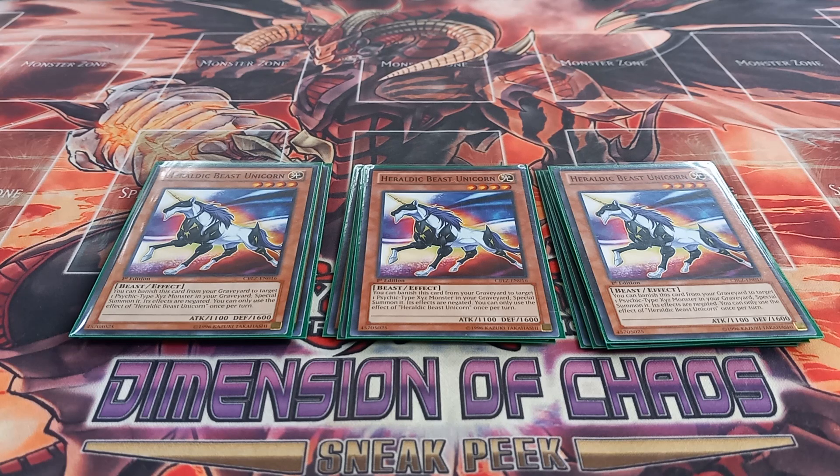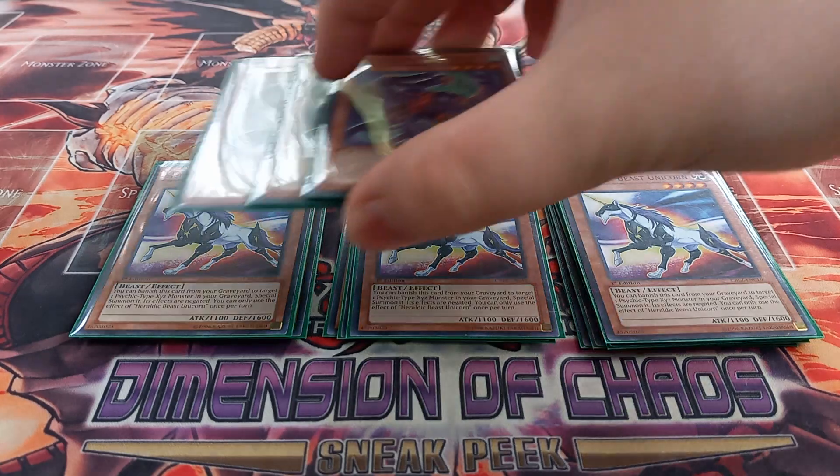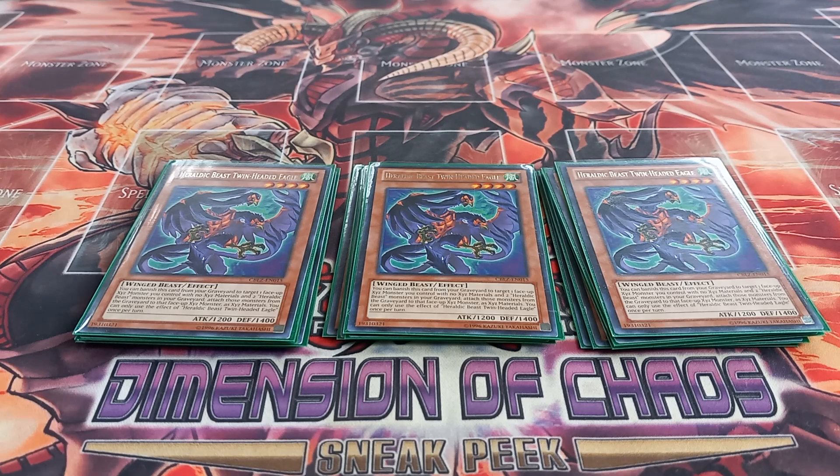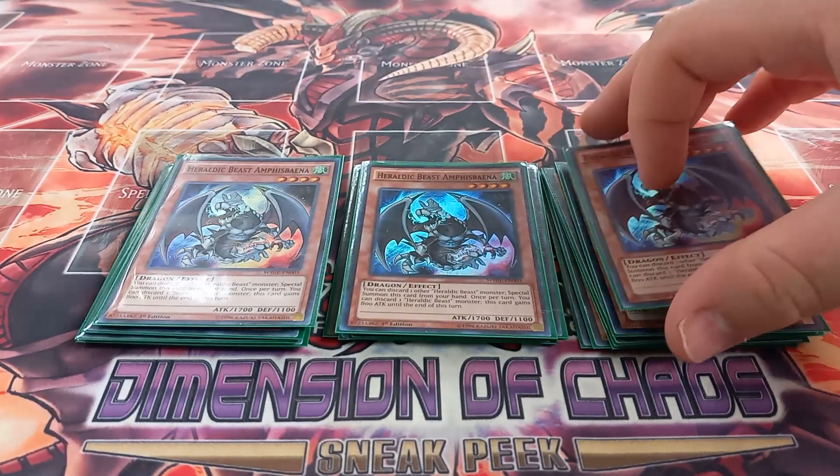Next, I play three copies of Heraldic Beast Twin-Headed Eagle. Twin-Headed Eagle has the effect that while it's in the graveyard, you can banish it, then target a face-up XYZ monster with no materials as well as two Heraldic Beast monsters in your graveyard, and attach those two Heraldic Beasts to that XYZ monster as materials. You can only use that effect once per turn. I've actually used that effect on Boguska, which my opponent just hated — but also kind of funny.